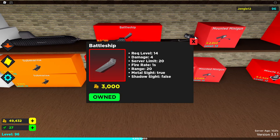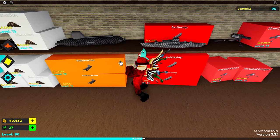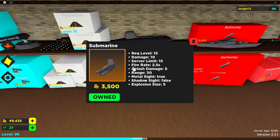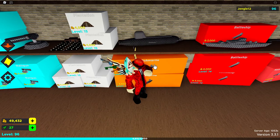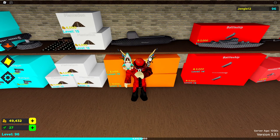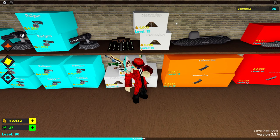Battleship is your first really good powerful water tower — kind of like a replacement for Mounted Minigun on water — but you can skip it. If you have the money, Submarine is a good tower to purchase. It can cover almost the entire map at level three or four, and it's really good for dealing with cubes that slip past your other defenses. It does a little splash damage and can target pretty much any cube on the map.